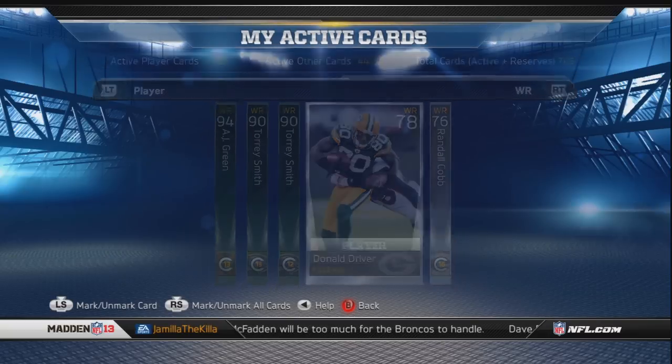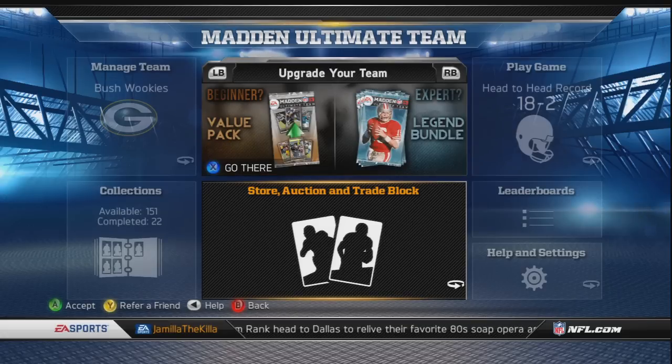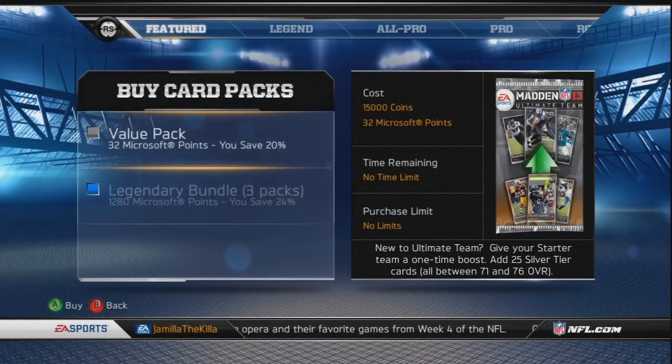I didn't get anything new, and I thought about trying to sell Chris Clemens off, but I'm gonna keep him for a while. He's probably gonna have to stay for quite a while before his price goes up - they're sitting steady around 35 to 40 thousand coins apiece. They also incorporated a beginner pack for starters to try to boost your team - 25 silver cards for 15,000 coins, just to give starters a little extra boost so you can start winning some games.